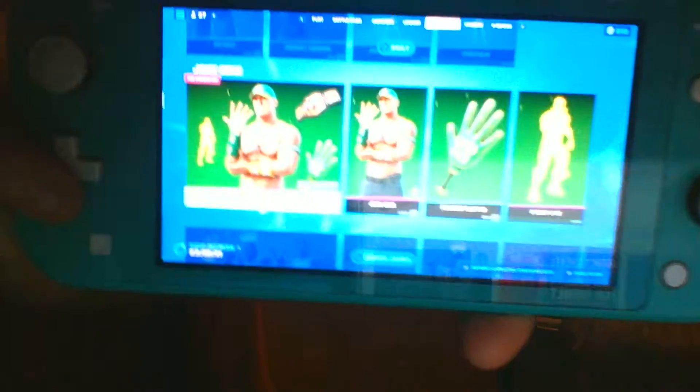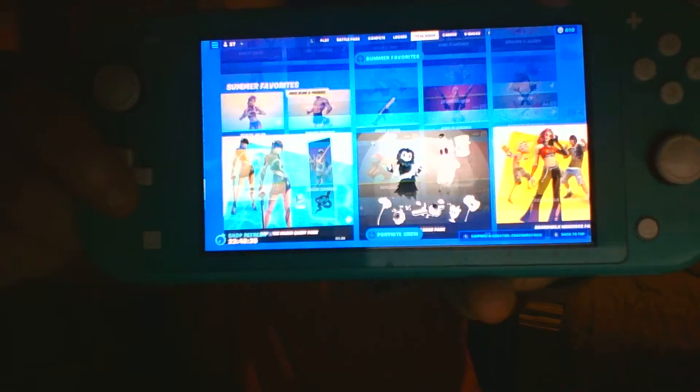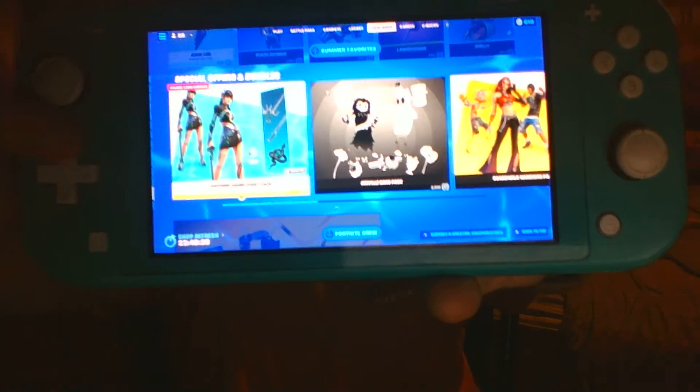Of course, we still have the John Cena skin, the LeBron James skin, and all the summer skins that have come back, plus the brand new Wolverine and the August Crew Pack skin. Not much exciting except for the brand new Boop emote.